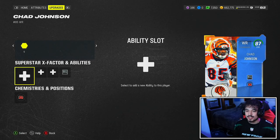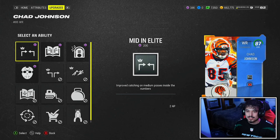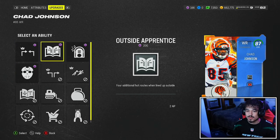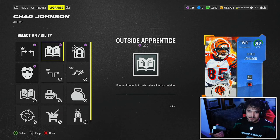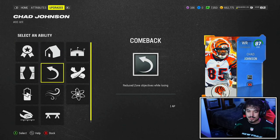We're also getting our first look at an ability here in Ultimate Team. He has mid in elite and he does not get mid out. So it's only going to be mid in for Chad Ochocinco, as well as outside apprentice, which is what the level 34 DeAndre Hopkins gets. So if you're going to use this in your scheme, he does get outside as well as red zone and all of his tier one abilities too.